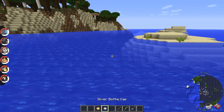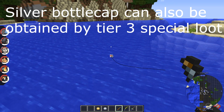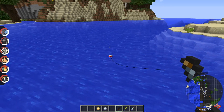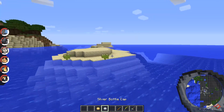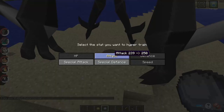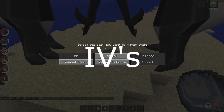Next new thing are the silver and the gold bottle cap, and you get them by fishing in the ocean. They're quite rare, so be ready to have it take quite a while. As for what they do, it wasn't explicitly stated, but if they do what I think they do — you can max one of the EVs of your Pokémon with them.